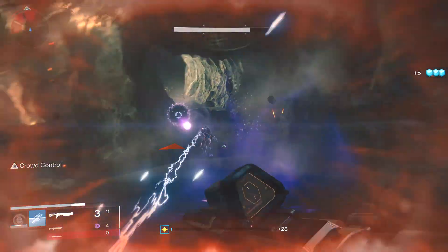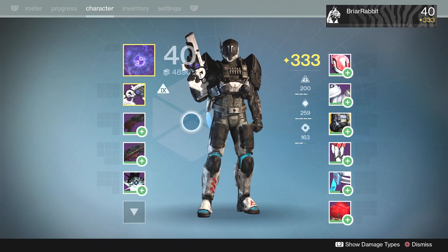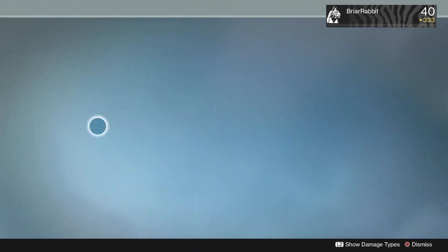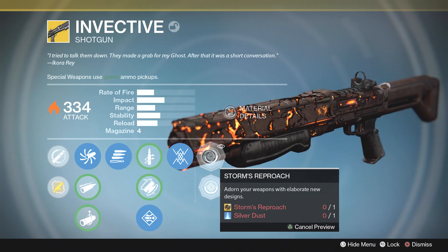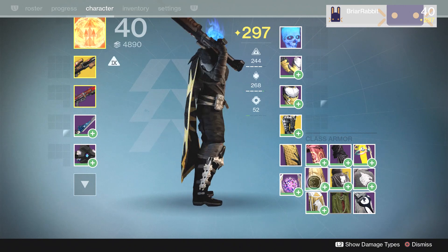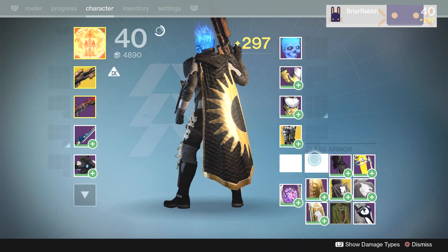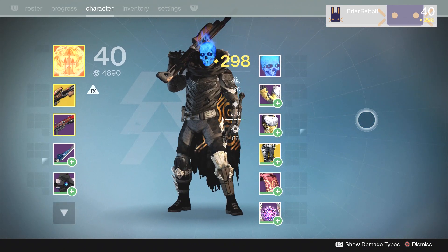We also got a sneak peek at ornaments for exotic weapons. All you have to do is inspect a weapon in your inventory, mouse over to the ornaments section, and you get a sneak peek. You can't equip these yet — they're not in the game. However, you can see what they look like, and some of them, especially this one for the Invective, look phenomenal. We also can now apply shaders to many class items in the game — I especially like the Taniks cloak on the Hunters.